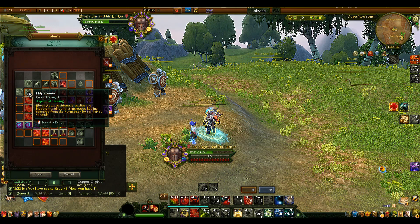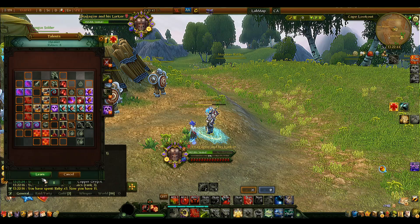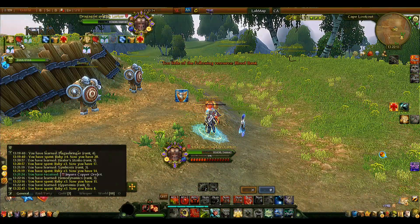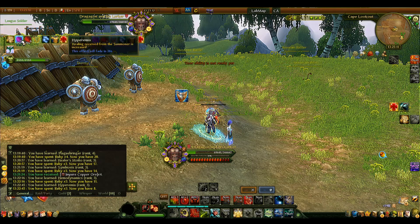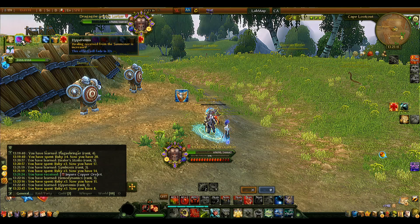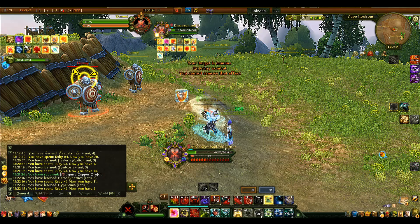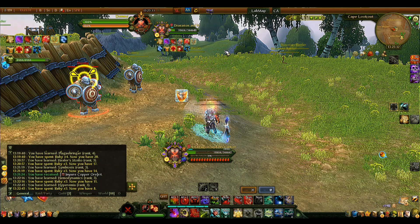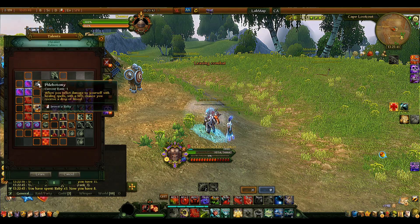Hyperemia also requires Aspect of Healing. Blood Ages additionally applies the Hyperemia effect, which increases healing received from the summoner by 5%/10%/15% for 30 seconds. So when you apply Blood Ages, your target gets a purple shield buff that increases all healing they receive from you by 15%. The great thing is that Hall of Death also applies Blood Ages to yourself, so you get the Hyperemia buff on yourself too — meaning your own AoE healing is also boosted. Everything is in synergy.